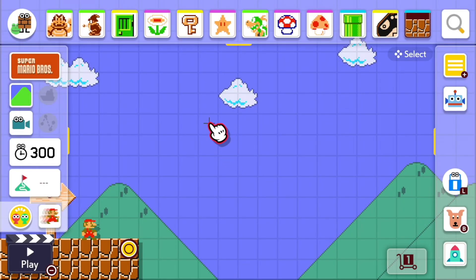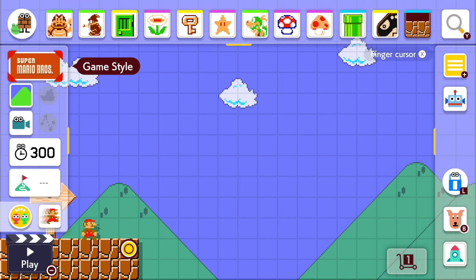How to make the best course ever in Mario Maker. First of all, you want to go to the styles — you just press the arrow buttons on your Joy-Cons.